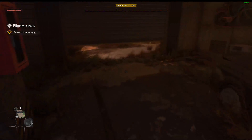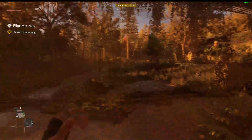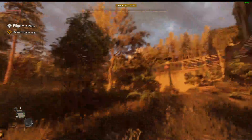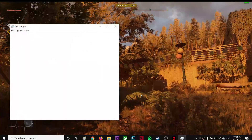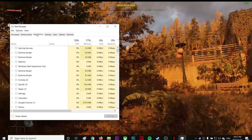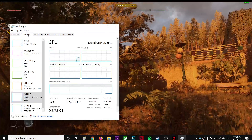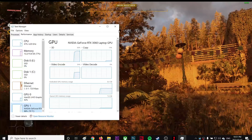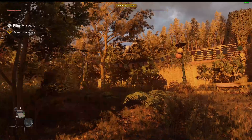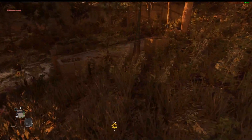Alright guys, so how to boost FPS. As you can see, I have the RTX 3060 — not the best graphics card in the world, but I barely got 30 FPS. On God of War I get like 160 FPS, so it's a pretty decent graphics card. But this FPS is kind of frustrating me right now. Let's see how I can improve it.